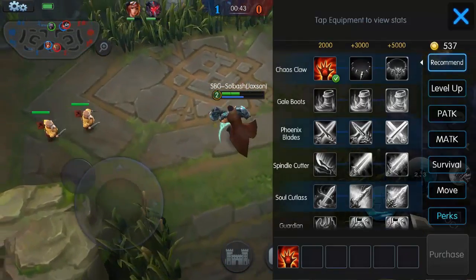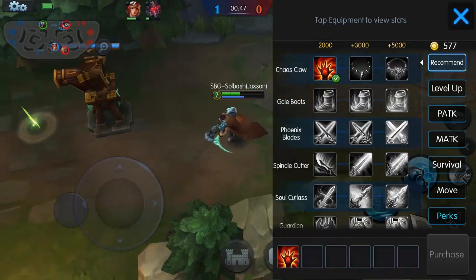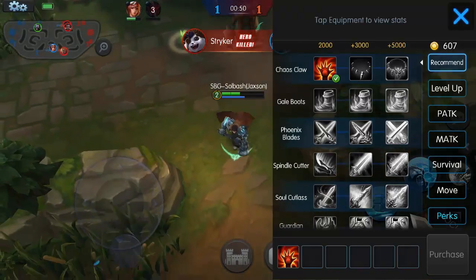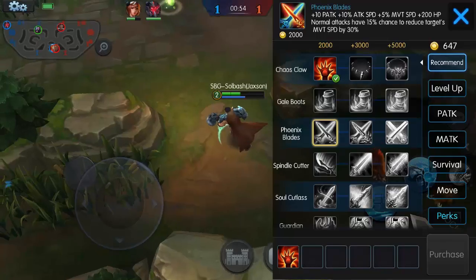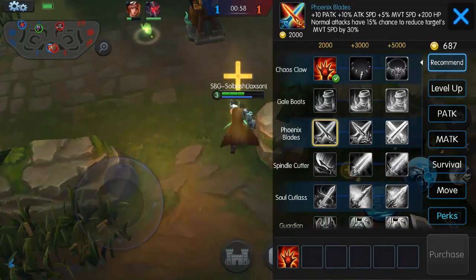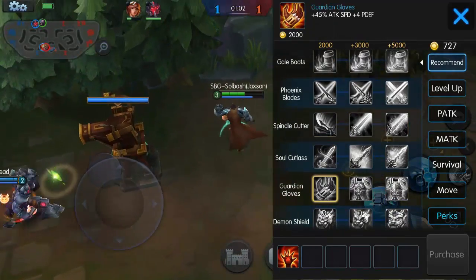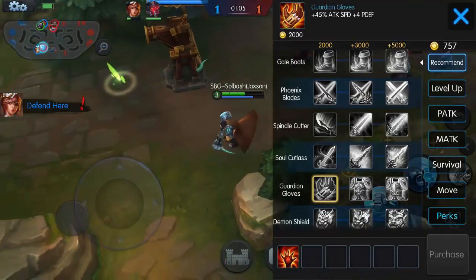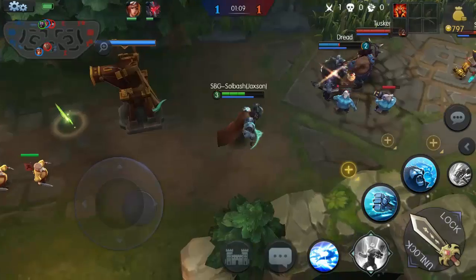Chaos Claws is first on his recommended build. This build gives you some lifesteal, attack speed, and movement speed. You're going to slow them down with a bit more attack speed and some stuff from Fenix Blades — the movement speed debuff is the most useful thing off that. You'll get some crits, physical attack, attack speed, a little bit of defense with Demon Shield and Demonic Axe at the bottom just in case.